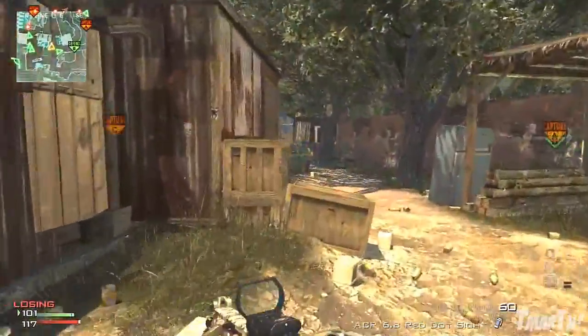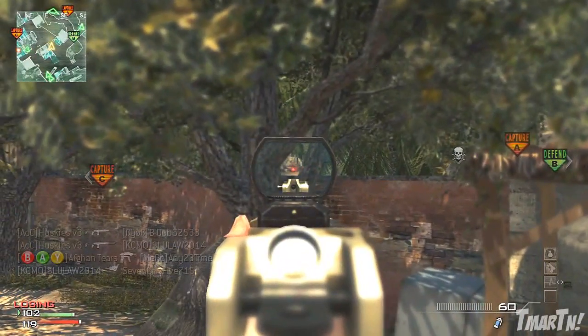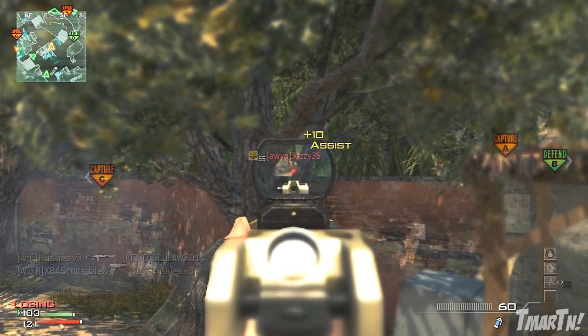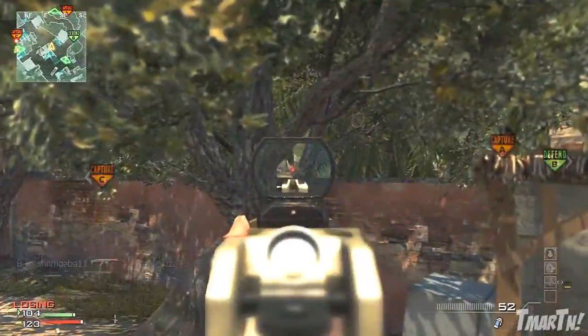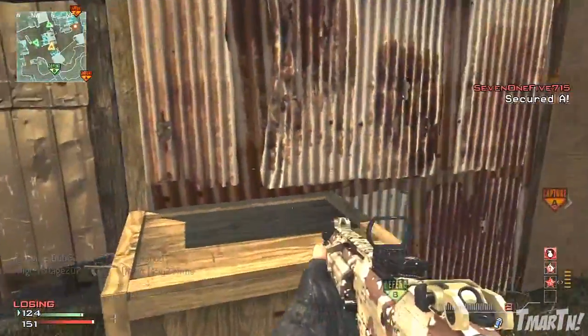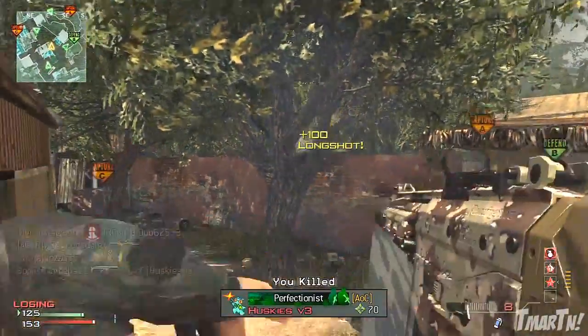What you can do is over on the other side of the map, on the other side of the bridge kind of by B-DOM, you can hop up on these boxes and look through this tree. There's a nice little hole where you can see directly over to the top of the cliff, and when people walk up there you can kill them — absolutely no problem, there's no way they're going to see you. You can pick them off all day with any weapon: assault rifle, sniper, SMG, whatever it may be.